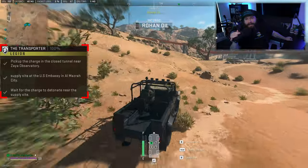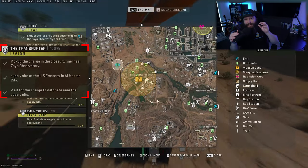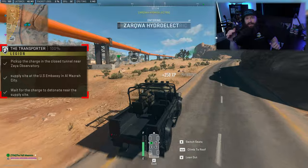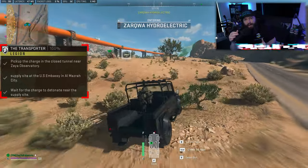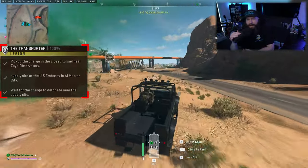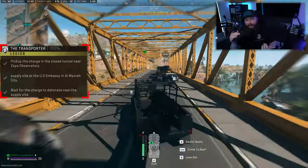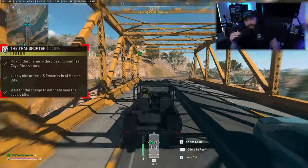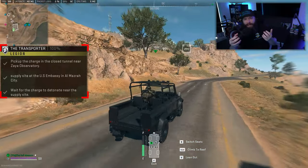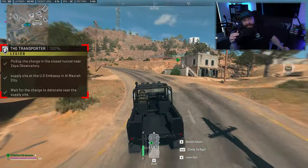When you spawn into Al-Mazra you might spawn super far away from Zaya Observatory, which is where you need to go to fetch the bomb. If you spawn super far away, perhaps don't attempt this. I tried in the footage to make it as hard as possible to see how far I could stretch the five-minute timer, but the bottom line is: gauge whether you'll be able to make it there within the first two minutes — that's important.